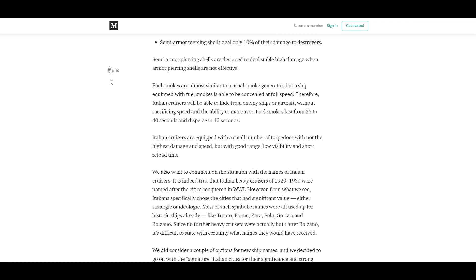The other unique consumable is the fuel smoke. What it does is similar to a normal smoke generator, but a ship that has this consumable can pop it and then be concealed at full speed. You might first look at that and think it sounds ridiculously overpowered. But wait until I show you the actual ships — you'll understand why this fuel smoke is actually a necessity, and it's not as broken because Italian ships cannot use it all the time. This fuel smoke for them is almost purely defensive, and you'll see exactly why when I get to the higher tier ships.